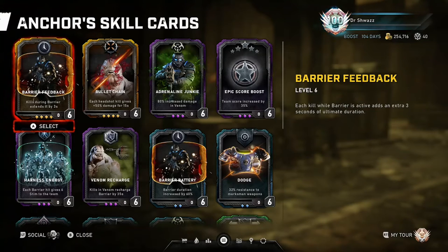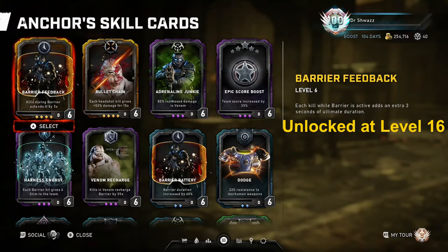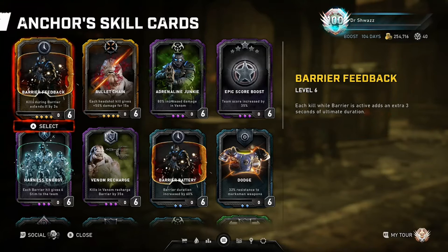Starting off with Barrier Feedback: each kill while the barrier is active adds an extra 3 seconds of ultimate duration. This is a great skill card in both Horde and Escape to extend the duration of the ultimate. If you can get a good chain of kills going, the barrier ultimate can last pretty much an entire Horde wave, which is pretty awesome.